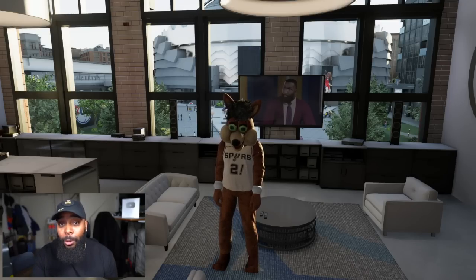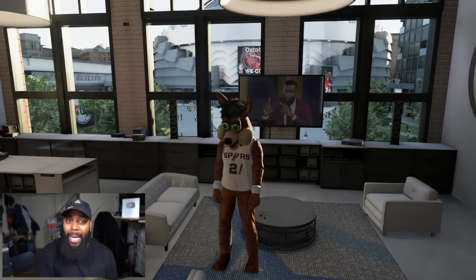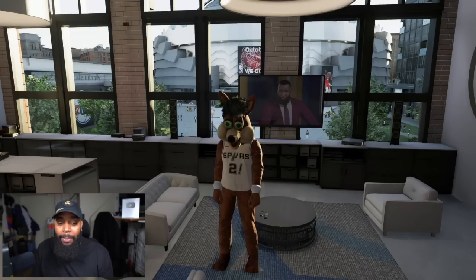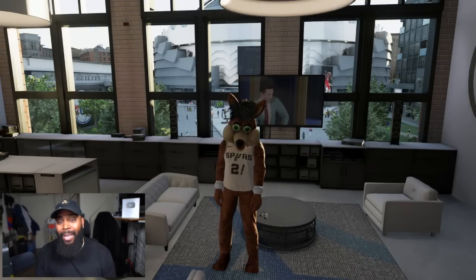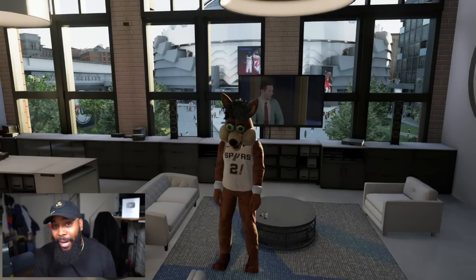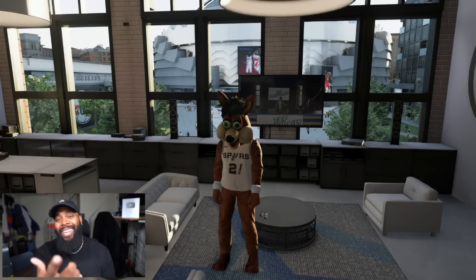Shout out to the homies New York Minute and Snag — they helped me get to Level 4D to get my mascot this season. I ended up getting the coyote mascot. What's funny is I actually obliterated somebody that had on a coyote mascot before I even got mine — here's the clip.